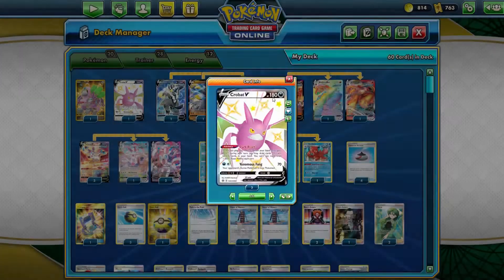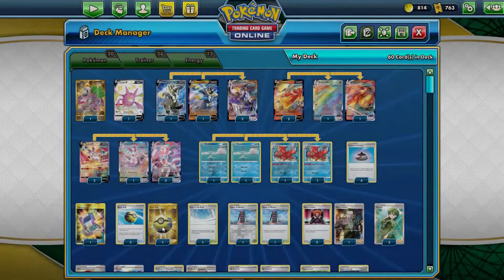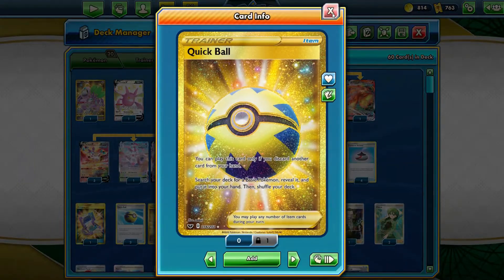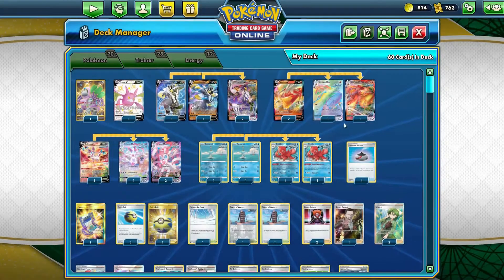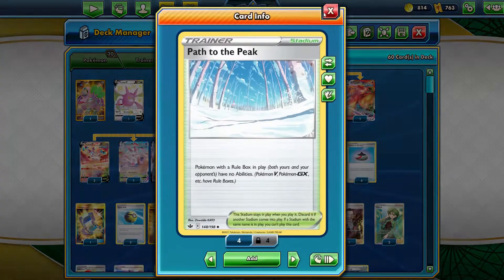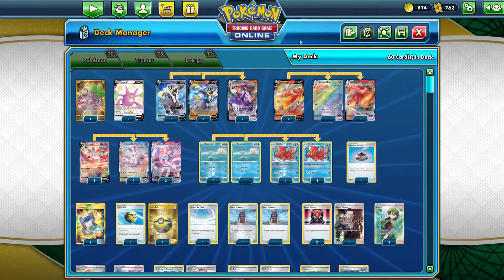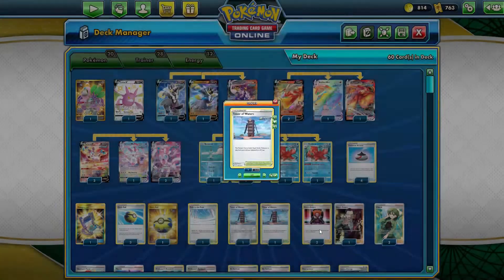You also have other Pokemon like Oranguru to help with more draw and consistency, and Crobat V. You have different types to fill out your bench so you can do hopefully the max damage with Sylveon. It's a toolbox again - if you need to go against someone with fire, use Blaziken; against someone else, just go with Urshifu. Very nice trying out this deck.